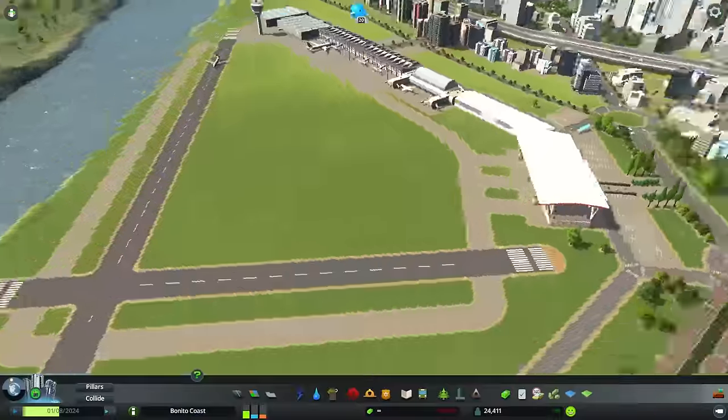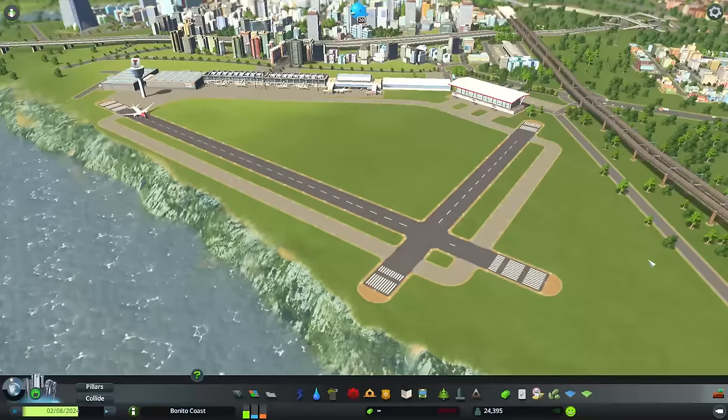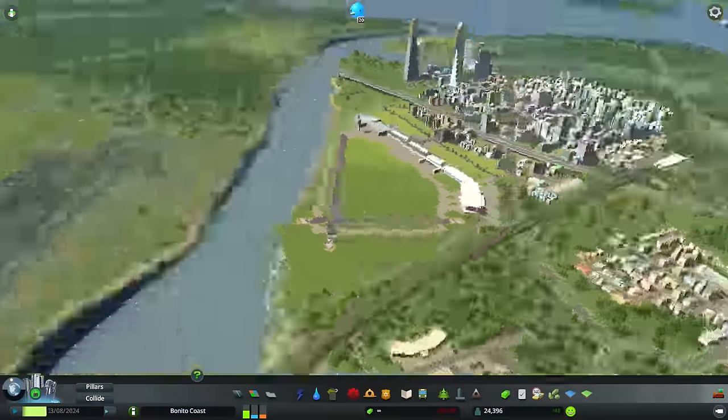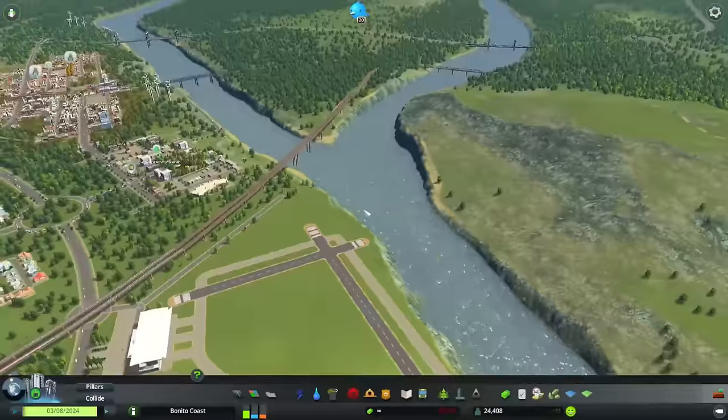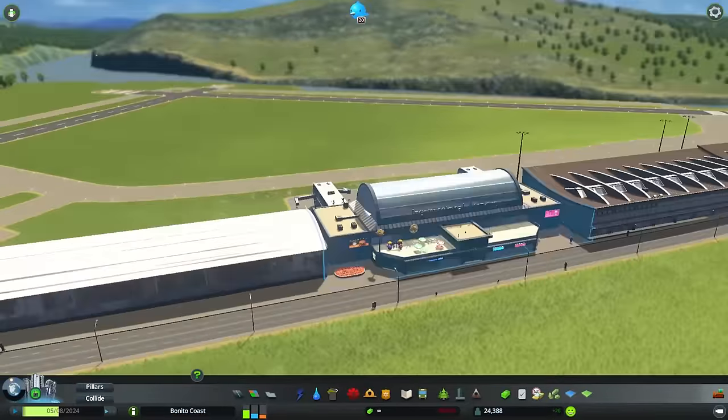Hello everyone and welcome back to Cities Skylines Let's Design with me, your host Simvelera. There are two things we will be working on in this episode. First of all, we continue building and designing our beautiful international airport.